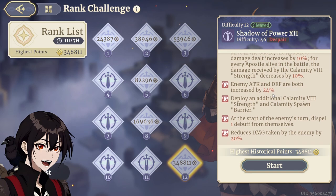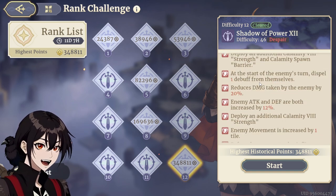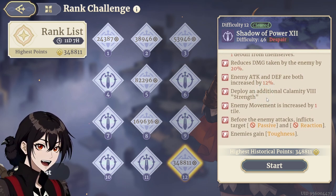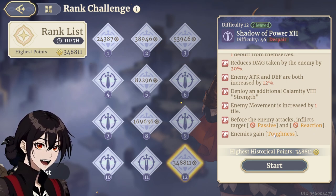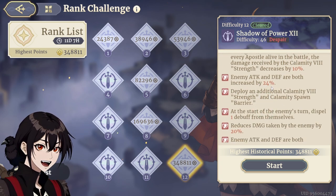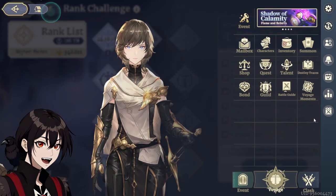Following this up: 24% Attack and Defense for all enemies, 1 debuff clear at the start of every turn, 20% damage reduction, 12% Attack and Defense, extra strength Calamity, plus 1 movement, blocks passive, blocks reaction, and of course they gain toughness. Honestly, I really like the way they're doing the challenge modes with all the different modifiers. But let's get into combat and see how this went.